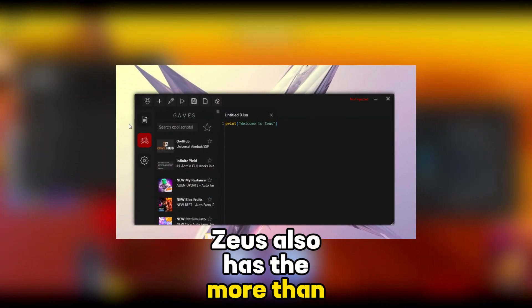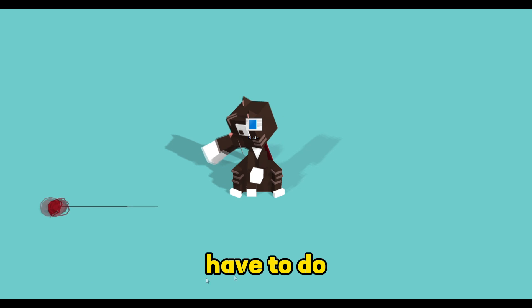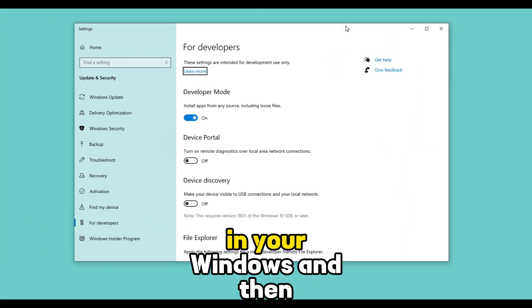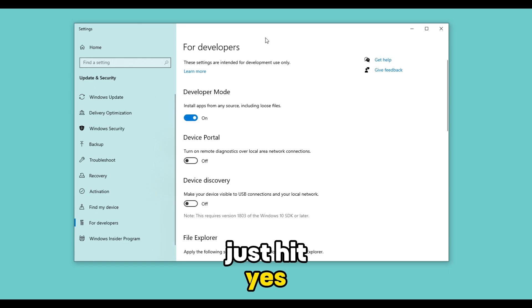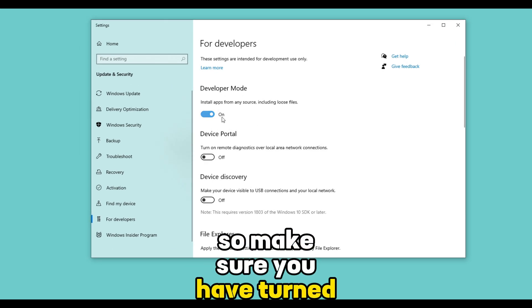Zeus also has more than 200 game GUIs in it. So let's head right into it. The first thing you have to do is open the developer settings in your Windows and then activate developer mode. I'm going to deactivate it and activate it again — just hit yes and now it's on. This setting is really important, so make sure you have turned it on.